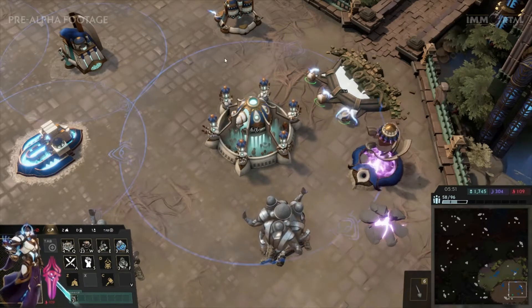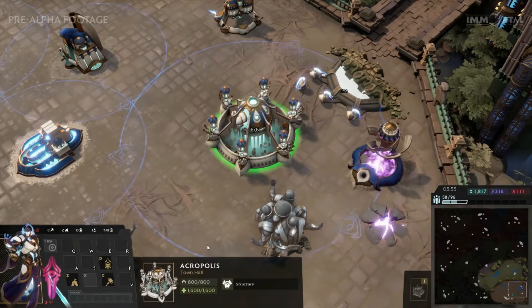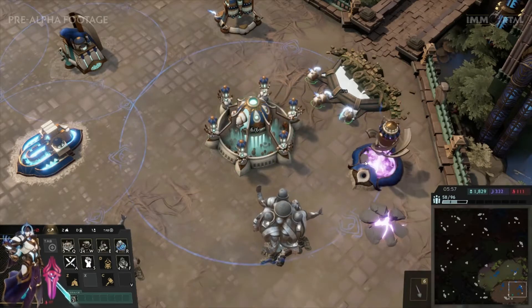Hi, and welcome to my Immortal Gates of Fire Quick Start Guide. You start with a Town Hall with 6 workers which gather the base resource, Alloy.